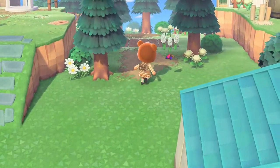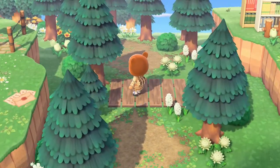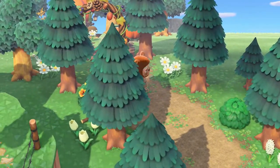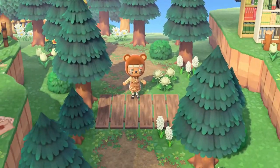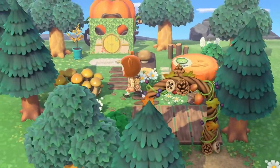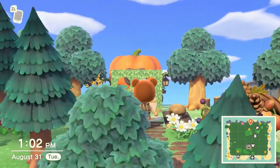This next area I like because it gives you a natural little walkway to go to the next area. It's very natural, has a bunch of trees, and then this is the actual area — I made this into a pumpkin cottage.